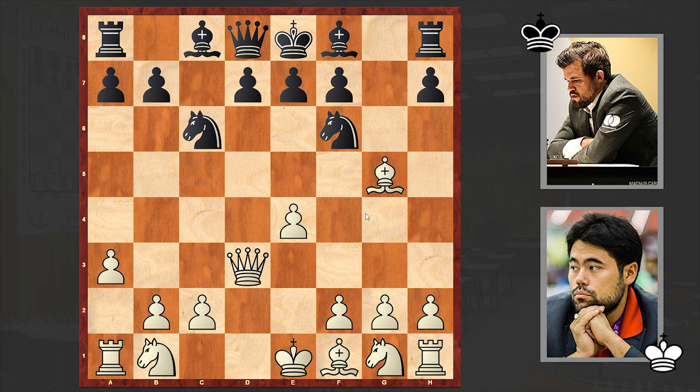Qd3 — and now the b4 square is under control. There cannot be Nb4 jumps. Black played Qb6, hitting on b2 and Bc1.